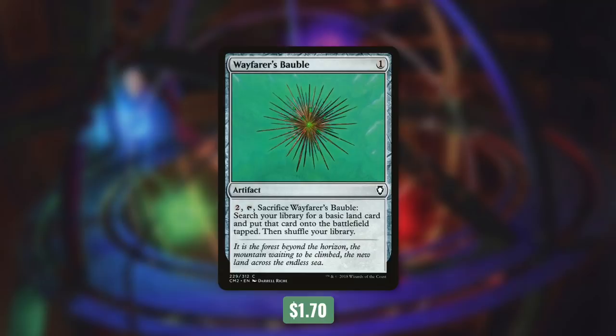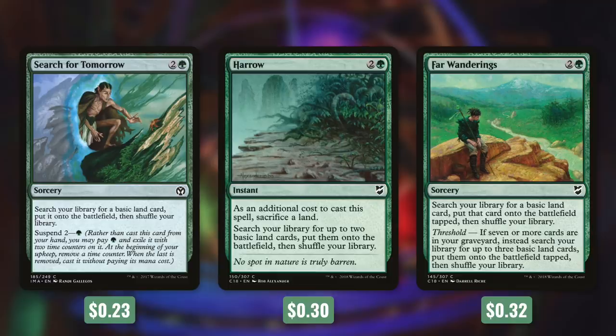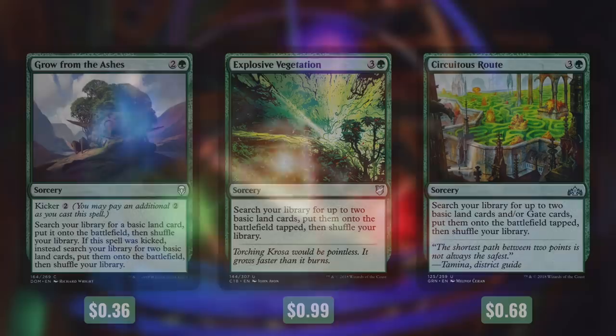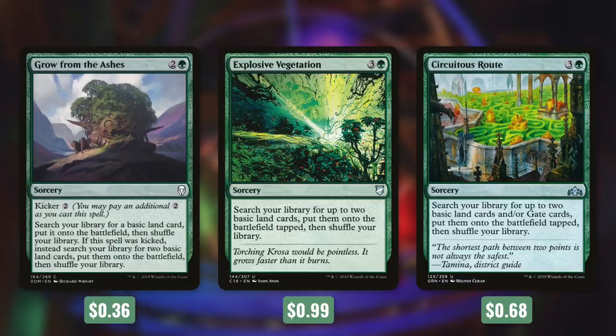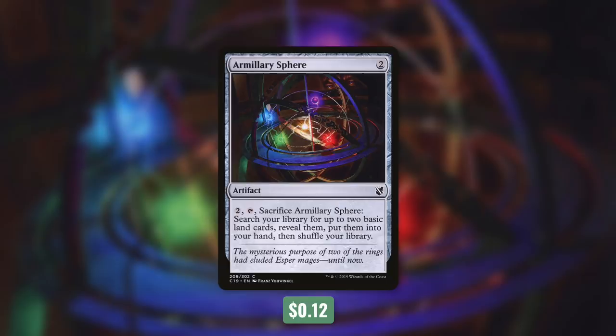Tactic number one: Storm of Ramp. First up there's Wayfarer's Bauble, which we can pay 2, untap, and sacrifice to get a basic land into play tapped. Then there's Farseek, which can get us an island, swamp, or mountain into play tapped. Rampant Growth and Cultivate can get us any basic land into play tapped. Search for Tomorrow can be suspended for one green and gets us a basic land into play untapped. Harrow gets us two basics into play untapped by sacrificing a land. Far Wanderings gets us one basic tapped or three if we have threshold. Growth Spiral gets us one basic untapped or two if we kicked it. Explosive Vegetation and Skyshroud Claim can get us two basics tapped. We've also got Renegade Map, Wanderer's Twig, and Thaumatic Compass — three ways to get a basic land into our hand. Finally there's Millikin, which we can pay 2, untap, and sacrifice to get two basic lands into our hand.